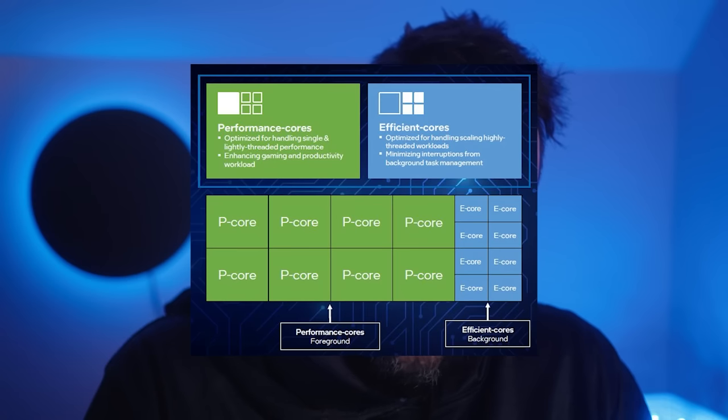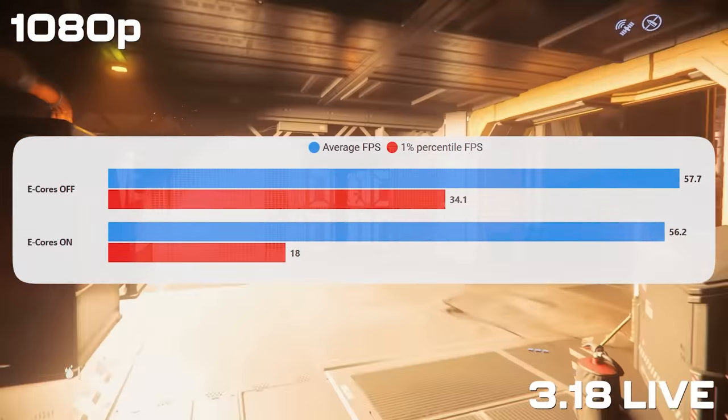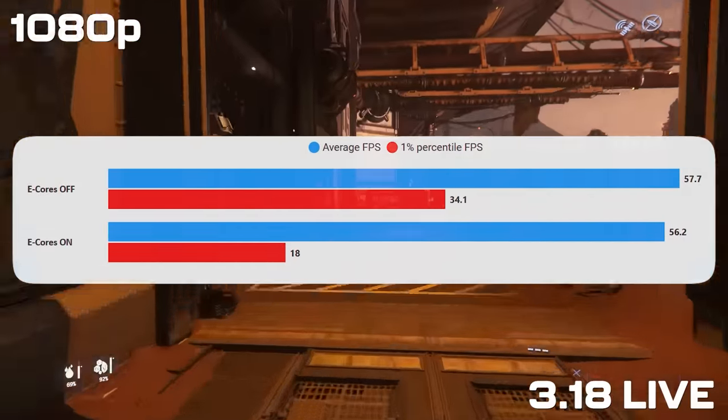Let's quickly talk about E-Cores. 12th and 13th gen Intel chips have a hybrid system with performance cores and E-Cores, but for Star Citizen having the E-Cores on is a bad idea — it generally causes stutters and poor performance. In testing on version 3.18 it's not fixed, and 3.19 is basically the same code base. So if you're having stutters and you've got one of those systems, try turning off the E-Cores in the BIOS.